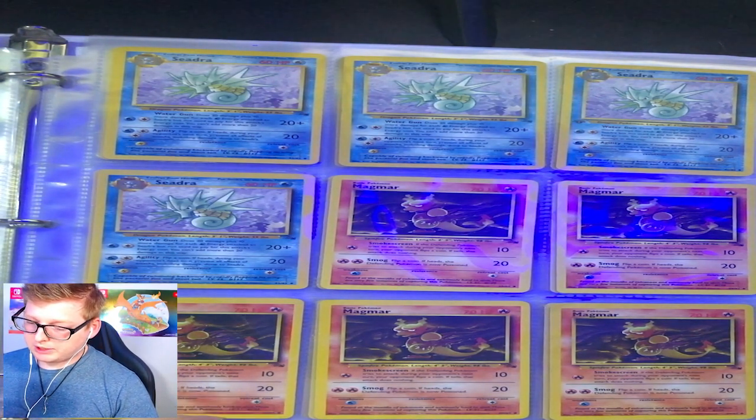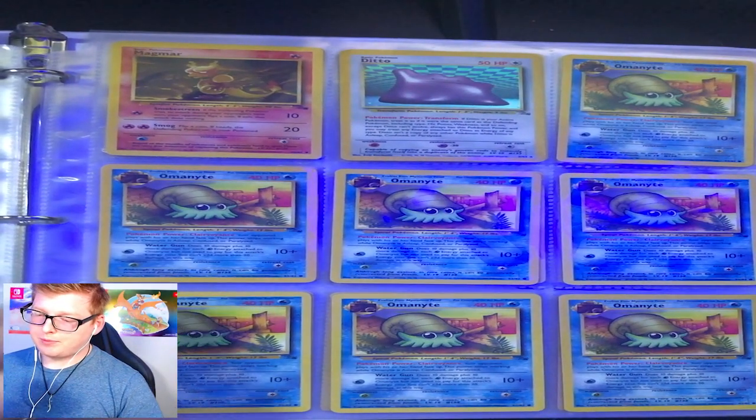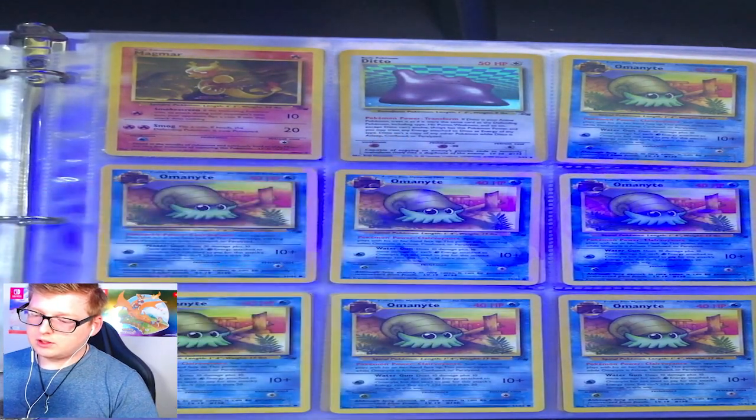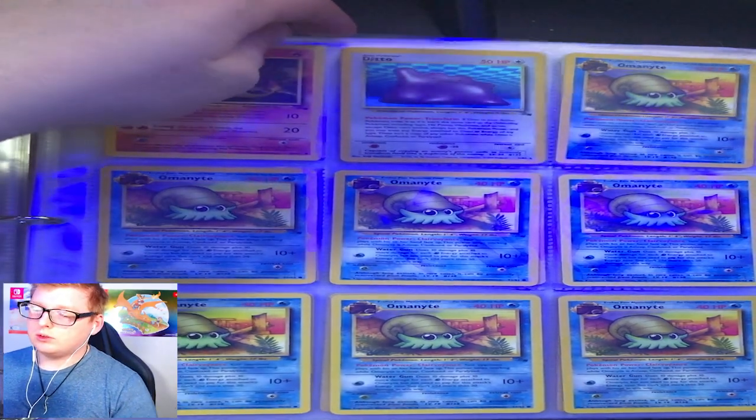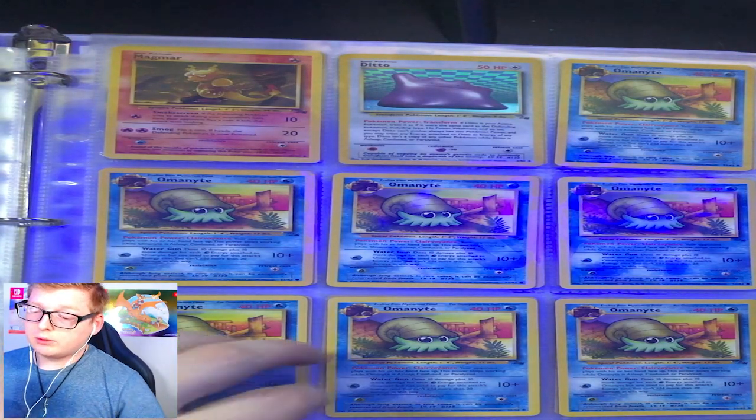Magmar — Magmar looks great in this art, just absolutely phenomenal. Ditto — Ditto looks really good in this art too. I think it might be a holo. Yeah, he is a holo. Oh, that's nice.